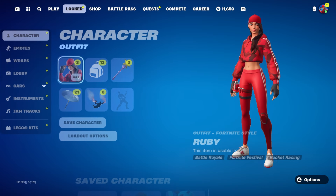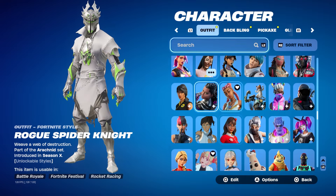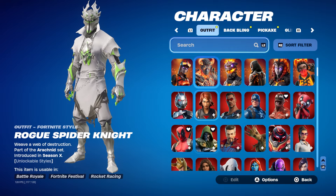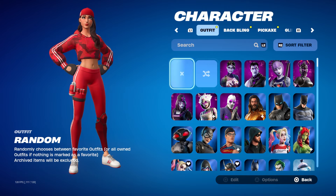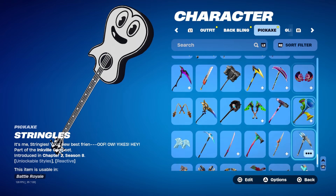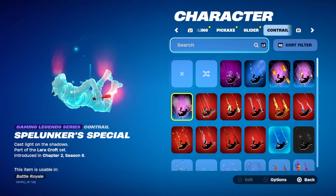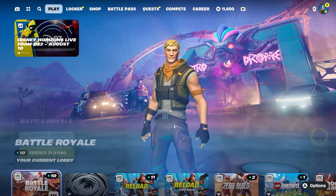Next, go ahead and go to your Locker and make sure you make everything default. You can't have a skin on for this glitch or it will not work. You want to make it seem like you're basically an Epic Games bot or dev account. You can't have a skin, you can't have a pickaxe — the default pickaxe will work — and you can use the default umbrella. There we go, everything's default and we're ready to start the glitch.